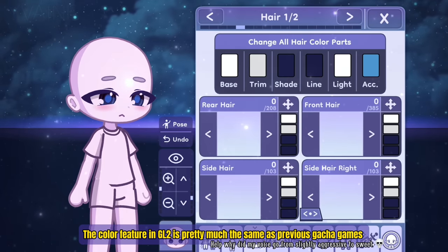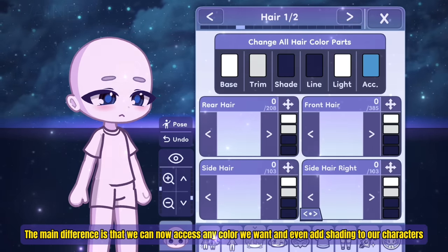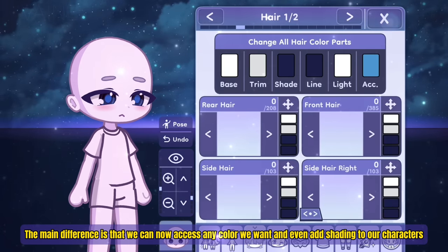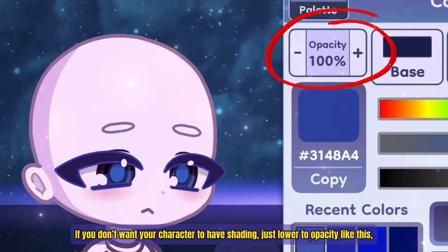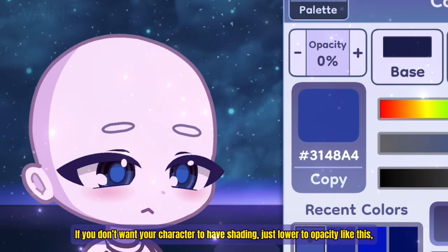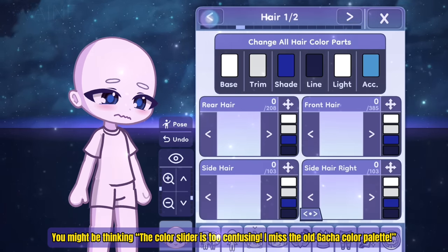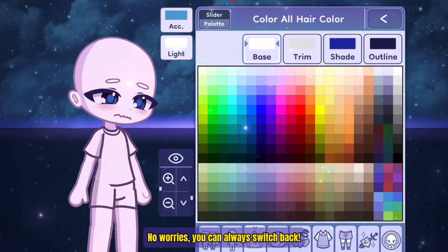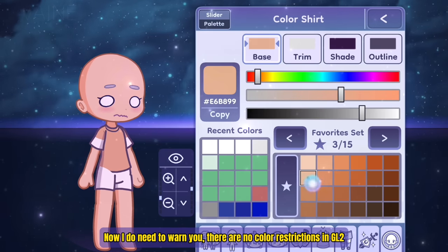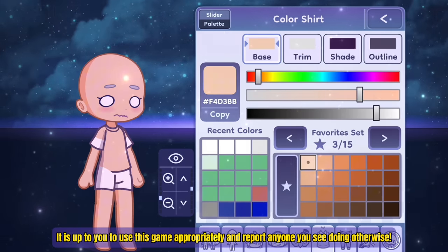The color feature in Gotcha Life 2 is pretty much the same as previous Gotcha games. The main difference is that we can now access any color you want and even add shading to our characters. If you don't want your characters to have shading, just lower the opacity like this. You might be thinking the color slider is too confusing and you miss the old Gotcha color palette — no worries, you can always switch back. Do keep in mind there are no color restrictions in Gotcha Life 2, so it's up to you to use the game appropriately and report anyone you see doing otherwise.